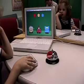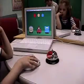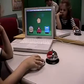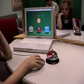Click on a cookie. You chose the yellow cookie. Click on the critter that is yellow.